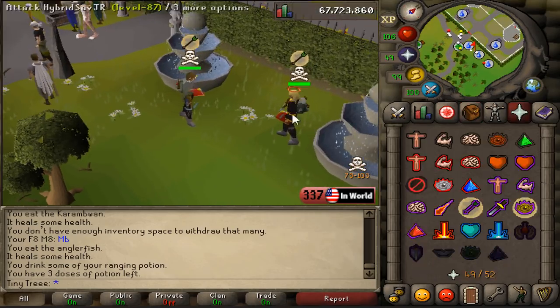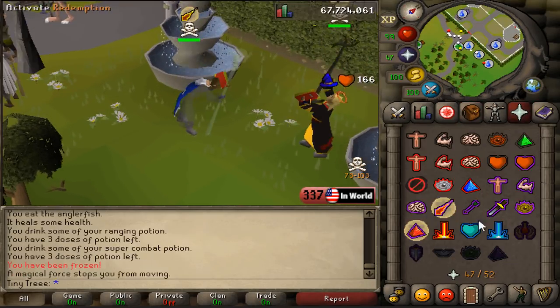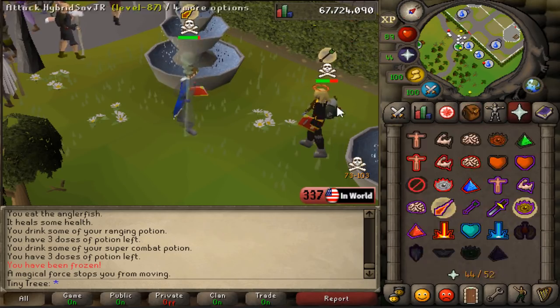As I said last time, I wanted to start upping the risk that I bring when I go high-risk PKing, because I think if I have all this stuff I should actually use it. So I'm gonna be risking always at least five mil.